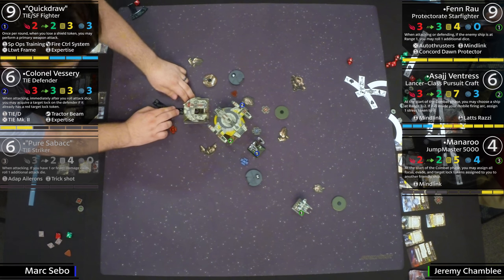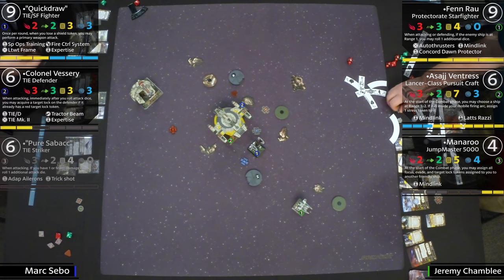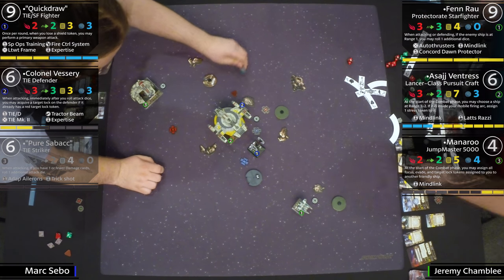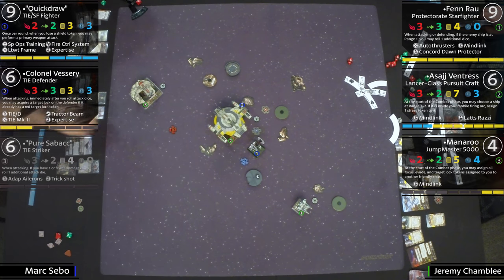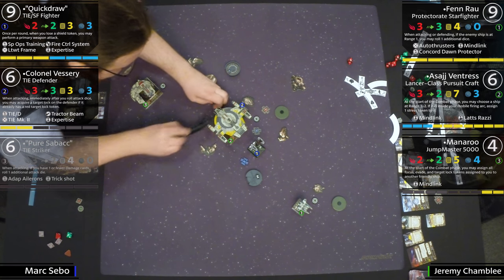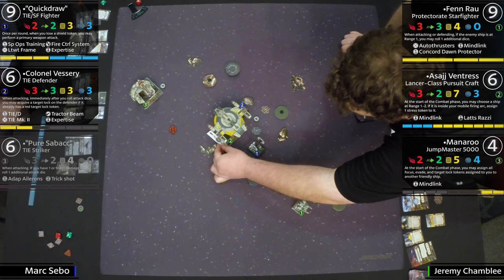Vessary didn't leave that turn unscathed. You can see though — Mark hasn't touched Quick Draw at all. The position Quick Draw puts you in is you don't want to shoot him, so you kind of have to go after the other ships first. If you get down to one-on-one with Quick Draw, that's a lot of potential offense. Fenn Rau is getting out of town — just going backwards.